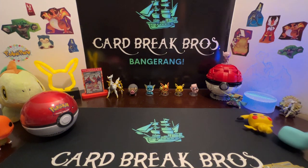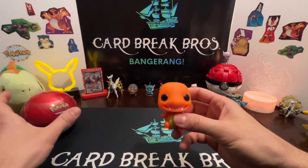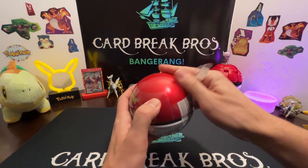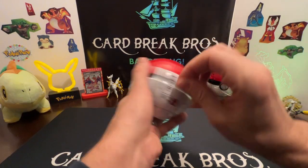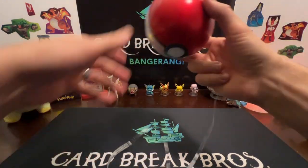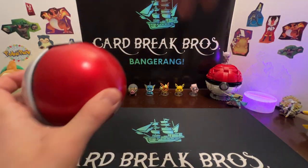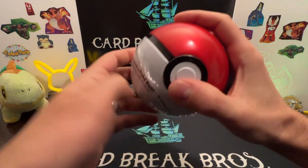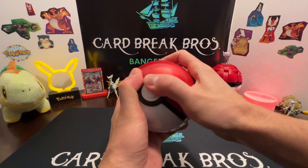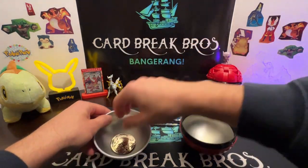We'll move Pikachu and Squirtle out of the way, finishing off with the Charmander ball. Is he gonna take the lead? Let's find out — cracking into this last Pokéball. Peel and peel and peel... oh my gosh, look at this! There we go, got it! We got Silver Tempest, two Lost Origins, and another Charizard coin in this one.